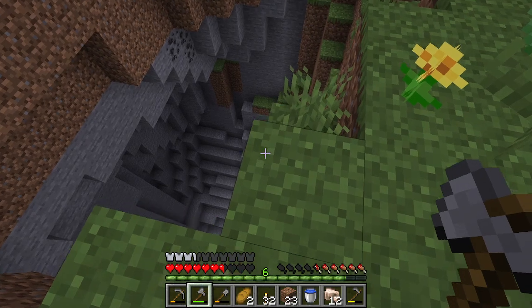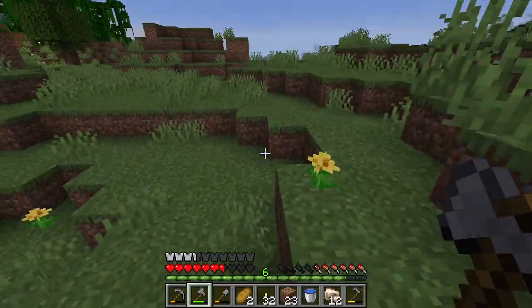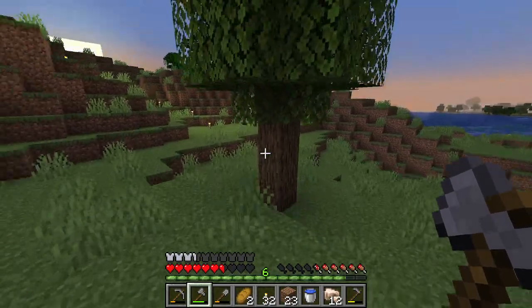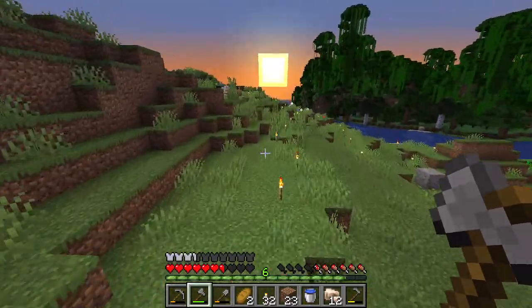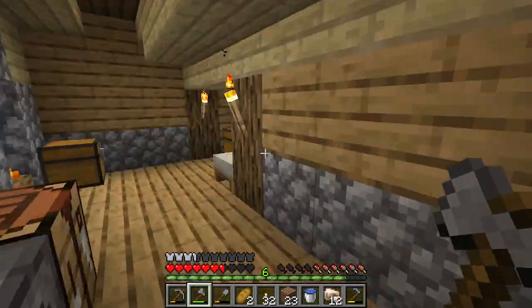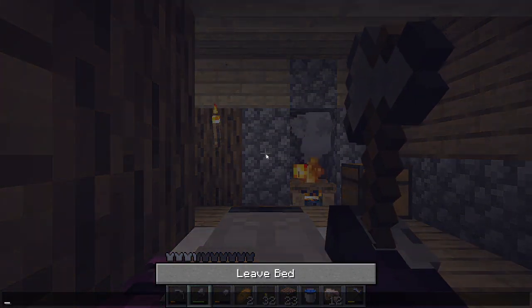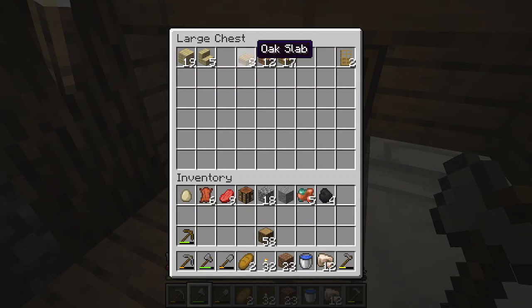Oh look, I found another cave — this one has a lot of coal and a lot of mobs, don't want to go down there. One of these days I gotta go find a jungle temple — there's a lot of jungle around us, but it also makes the landscape pretty. Okay, I keep forgetting the door's on this side. I'm gonna have to make my house a double house, with a door on each side so no matter what direction I'm coming from I can get in.